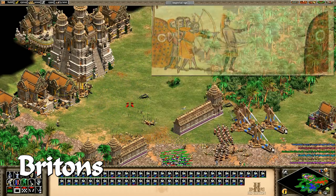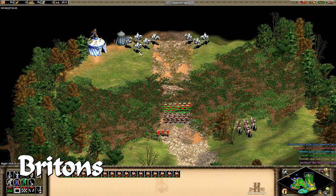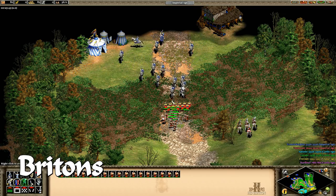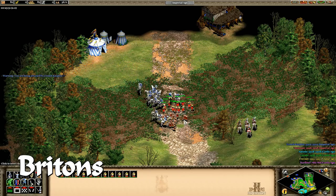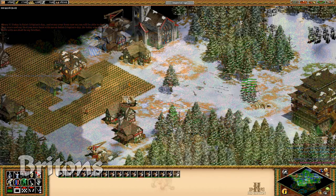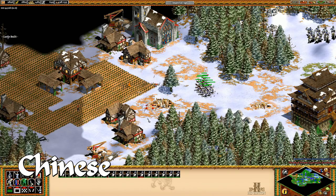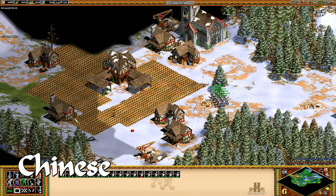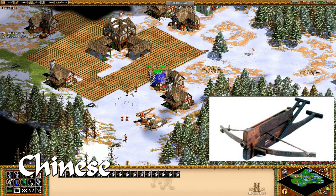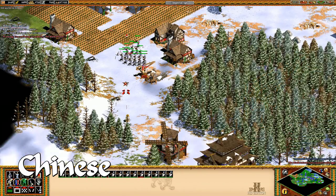If there's anything somewhat off about the Britons, it would be that the longbow wasn't primarily known for extreme long range. Its use in battles like Agincourt gave the bow an effective range of around 150 metres, but the primary advantage of the war bow was its greater penetration at shorter distances. The Chinese civilisation, representing the broad spectrum of Tang, Song, and Ming dynasties, have access to the Chuukonu unique unit. The Chuukonu is a Chinese repeating crossbow, fed by bolts from a box magazine. The Chuukonu was a rapid-fire weapon, though it was presumed to be fairly weak and had short effective range.